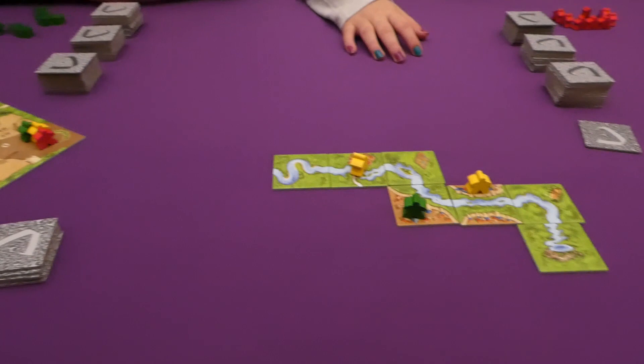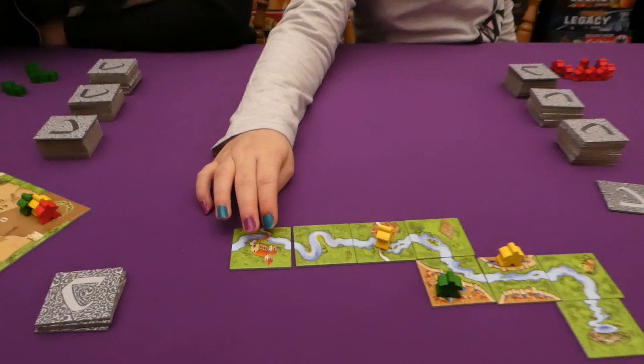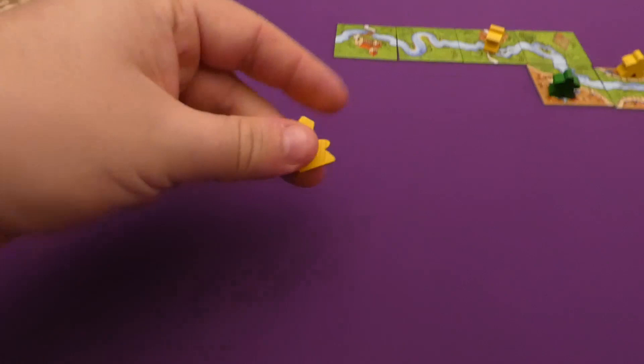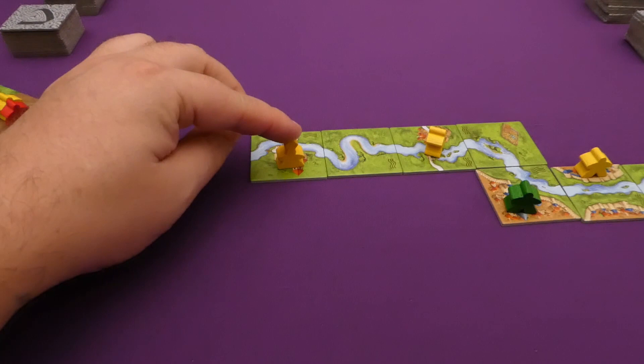Jade's tile is going to slide over here. So Jess draws a tile with a monastery and a road. This is where our abbots come into play. We could place a normal meeple on that monastery, or you can place an abbot on that monastery instead.